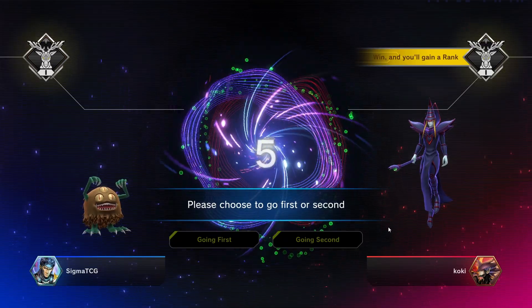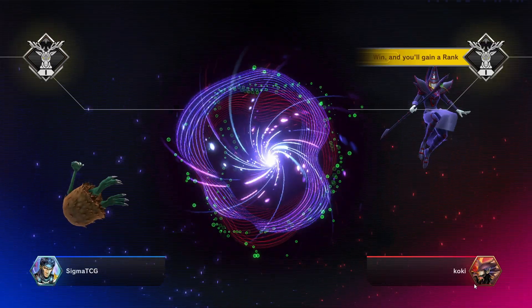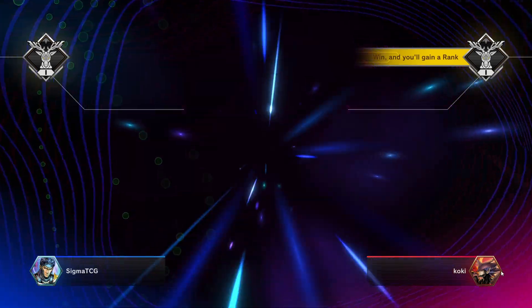We can try and go first. We have Koki, and our opponent has a DP icon.